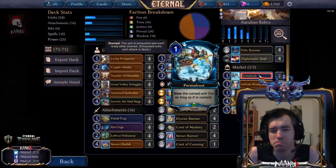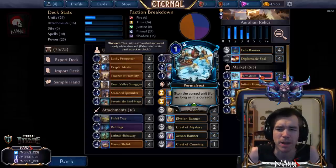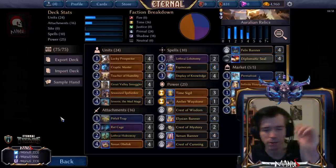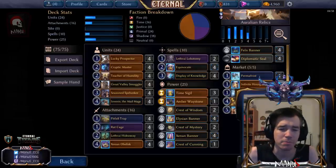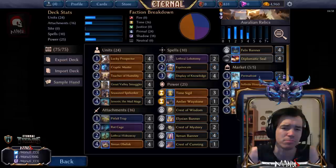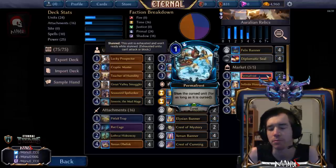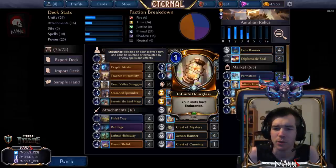Quick rundown of the market: Permafrost — you could argue switching this to Ice Bolt, and it used to be Equivocate before we swapped. I still like Permafrost better because the difference between four and five cost is pretty big. Being able to play a three-drop and then on turn four play Smuggler for Permafrost, lock down a Champion of Chaos and attack is a big deal. With Ice Bolt you delay this a whole turn more, especially now without Courtier making it less likely to hit five reliably. Ice Bolt also has a reasonable chance of helping your opponent.